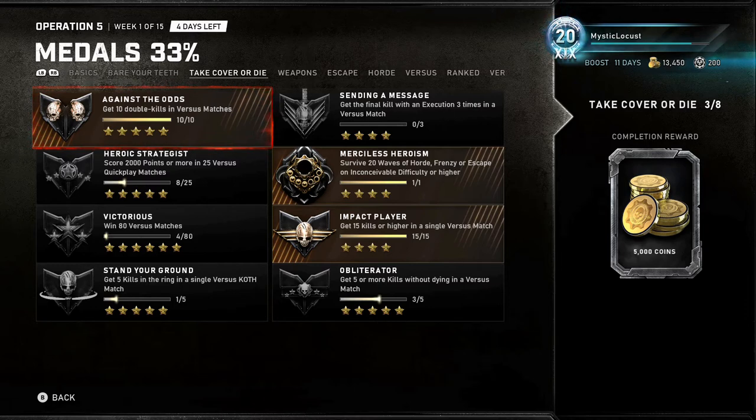Victorious: win 80 Versus matches — do Co-op vs. AI; if that doesn't work, just do Quick Play matches. Impact Player: get 15 kills or higher in a Versus match — that's pretty easy. Stand Your Ground: get five kills in a ring in a single King of the Hill match — just stay in the ring as long as you can. Obliterator: get five or more kills without dying in a Versus match — pretty easy.